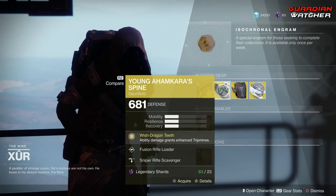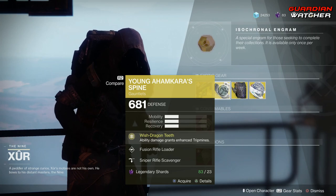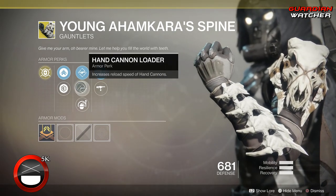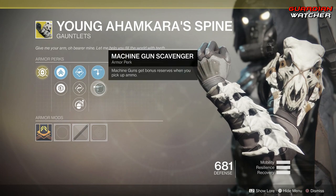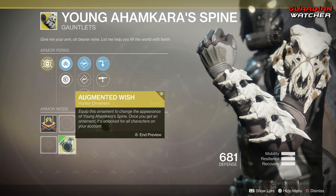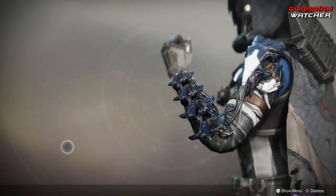Next is the Young Ahamkara Spine. The intended perk on this is Witch Dragon Teeth — Ability Damage grants Enhanced Trip Mines. Then we have Fusion Rifle Loader, Hand Cannon Loader, Impact Induction, Sniper Rifle Scavenger, as well as Machine Gun Scavenger. Coming down here, we do have an ornament for it, and this is what the ornament looks like. Not too shabby.